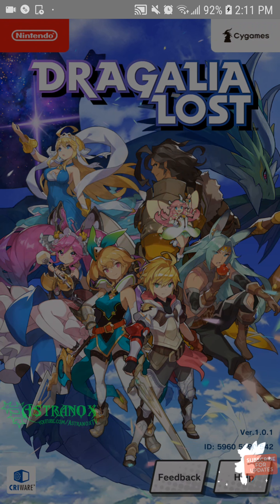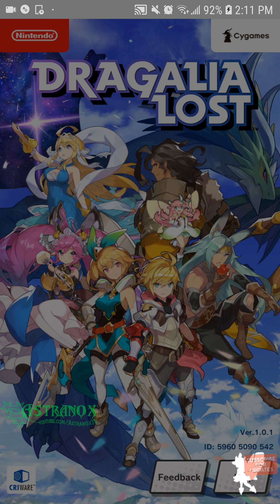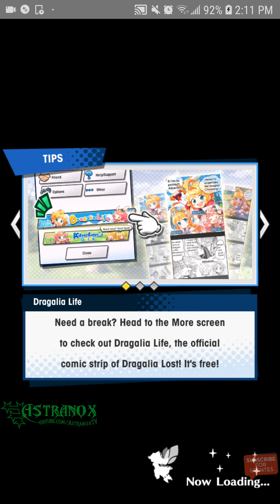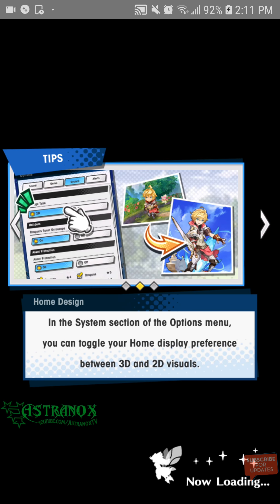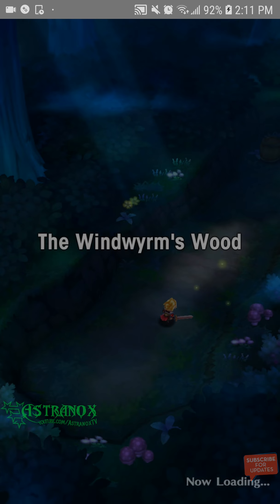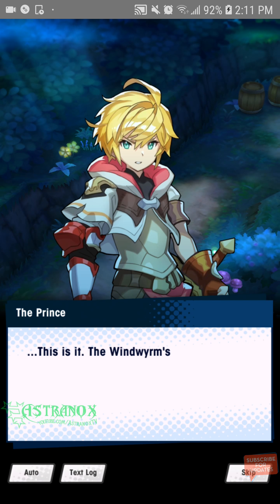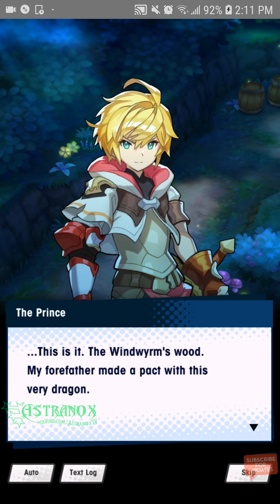This game just came out. The server just opened, so let's begin. I don't know why the top bar stays there with the Android bar, but I guess it's a feature of the game. There's some stuff in there. So there's the element system: fire counters wind, wind counters water, and water counters fire. It's called flame in this game.